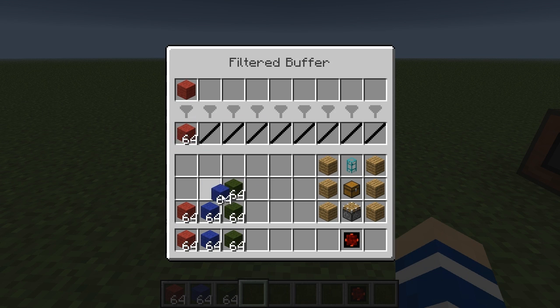It will not accept any blue when it is reserved for red, and likewise I can reserve these slots for blue and red is not able to enter, and so on and so forth. That is basically the filter buffer.